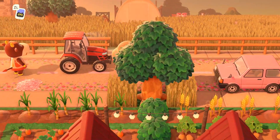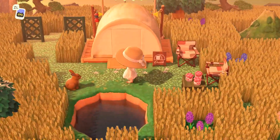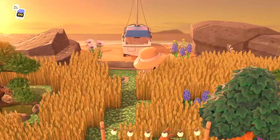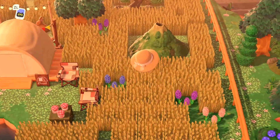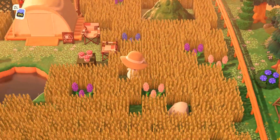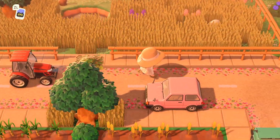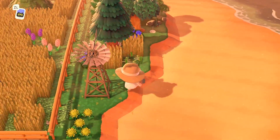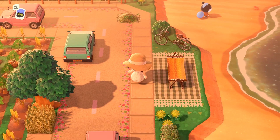Behind the house it continues with a farmy vibe — we have a tractor and then all of these weed fields in front of the campsite. You cannot go wrong with just placing a ton of weed fields like this, and the campsite is right in front of the secret beach, which is a great idea. There's also what looks like a volcano item — I didn't even realize we had that in the game — but it adds a little bit of dimension to the space. Coming back around to the back right of the island, there are a couple little natural details and a cute little hammock over by the beach.